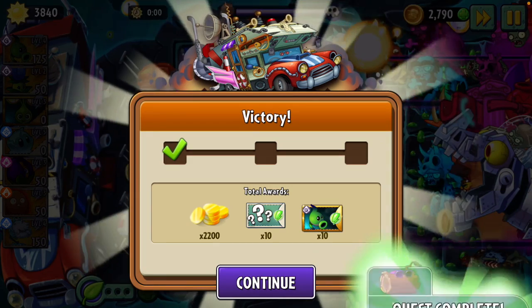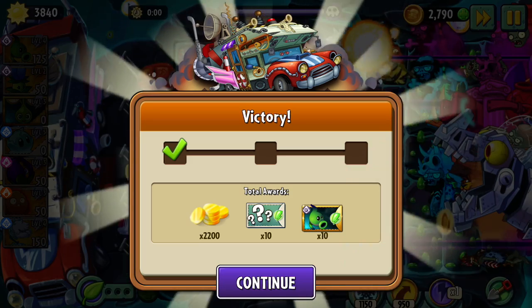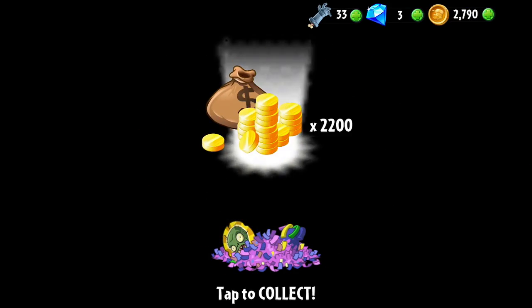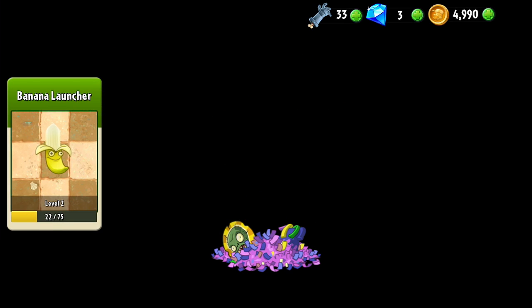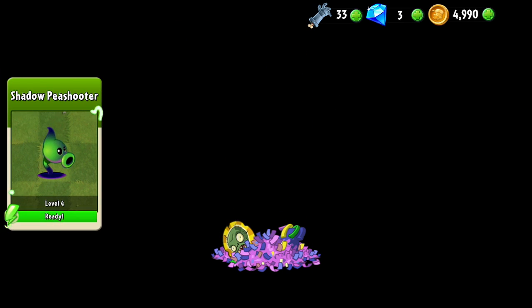We won! Total awards were 2,200 coins, 10 random seed packets, and 10 shadow pea shooter seeds. The random seed packets were 5 for lightning reed and 5 for banana launcher. And shadow pea shooter — more and more.